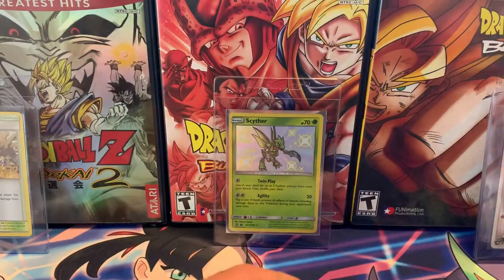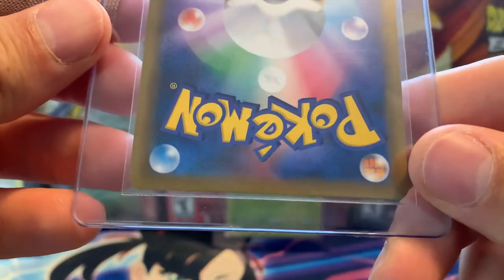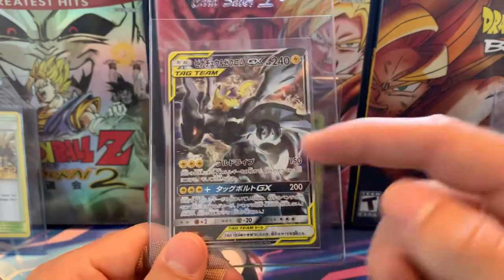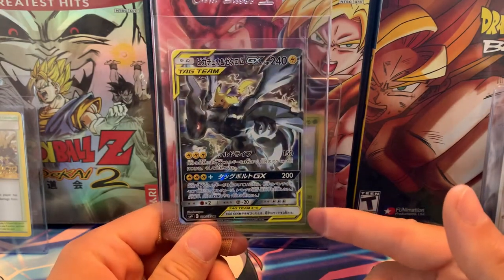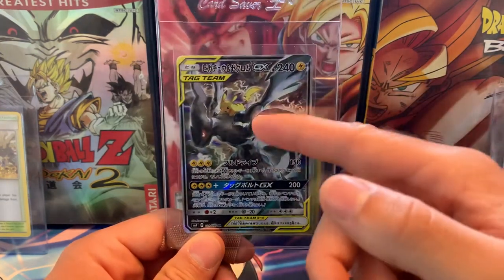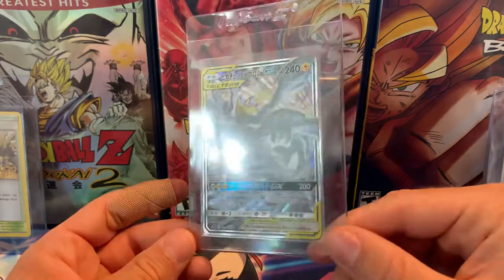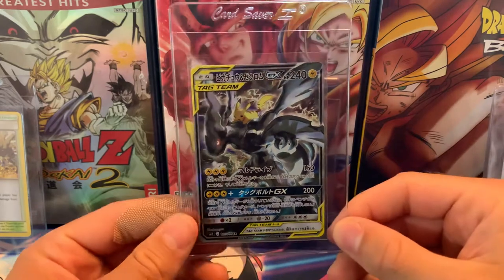The last card is a pack-fresh Japanese card — it is the Pikachu and Zacian Tag Team Alternate Art. The scratches are on the card saver, not the card itself, thankfully. In English we just got this as a tin promo, so it's a pretty cheap card in English. But the pull ratio for this card in Japanese from set SM9 is pretty difficult, so naturally it's a more expensive card in Japanese. We're also getting the gold version of this in a collector's box in 2021, so this is a pretty great card.